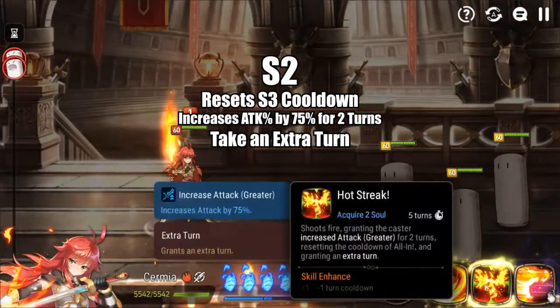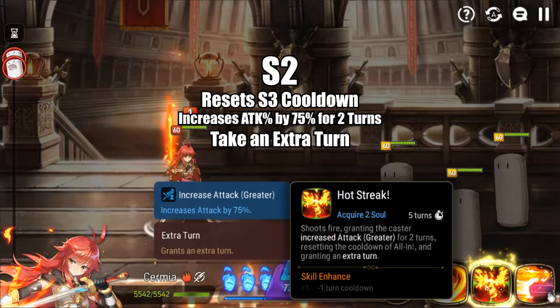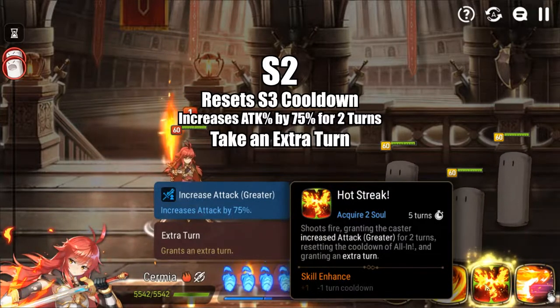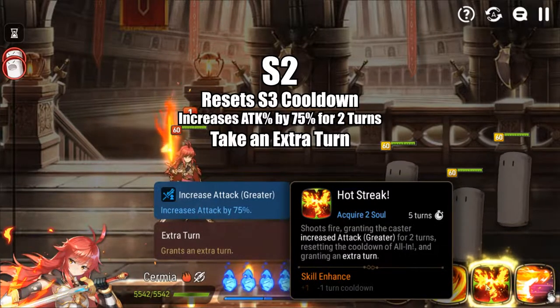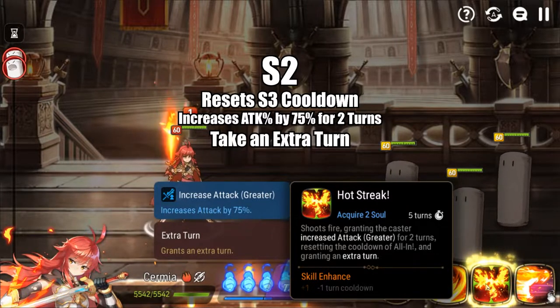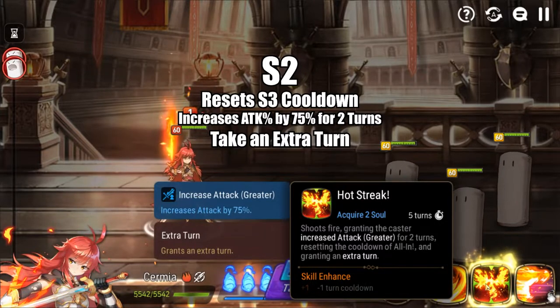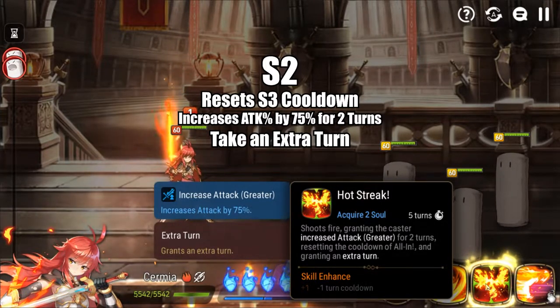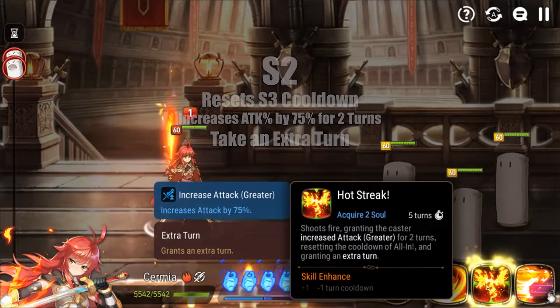Her S2, Hotstreak, is arguably the best skill in the entire kit because it gives a greater attack buff for two turns, resets the cooldown of her S3, and grants her an extra turn. You can Mola it down to four turns, and regardless, it gives two souls upon usage. Anytime a character has a greater attack buff, you should take notice — there's a reason why Alexa's Basket is one of the best artifacts in the entire game; it just does so much extra damage.